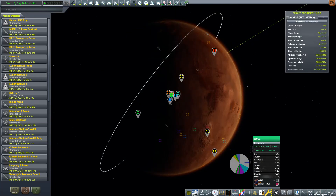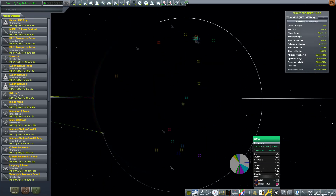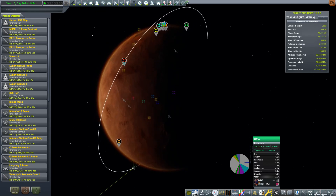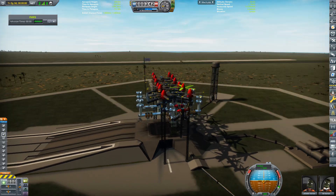If you add to this that most contracts in JNSQ plus Kerbalism provide a very small amount of funds in contrast to what it costs you to carry out the missions, to the point of resulting in more loss than gain for some cases, it becomes totally impractical the idea of creating planetary bases, motherships, and basically everything that makes KSP fun.